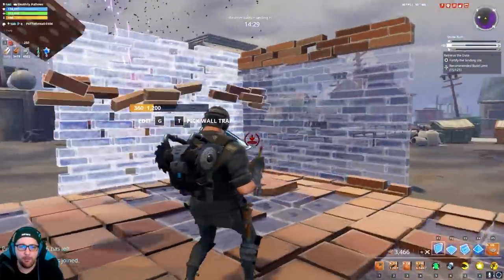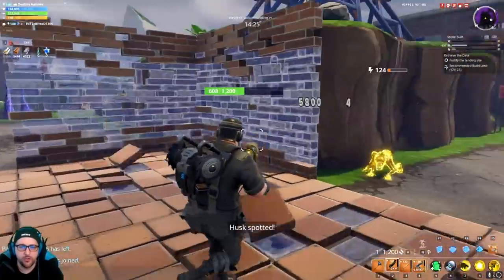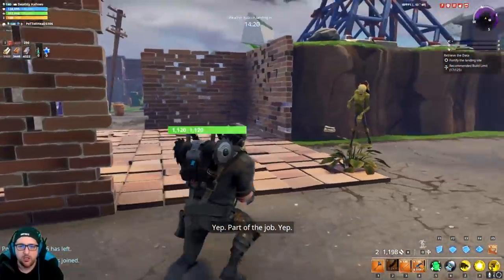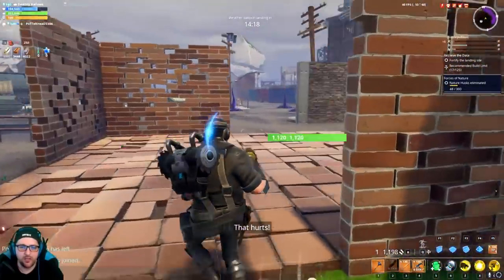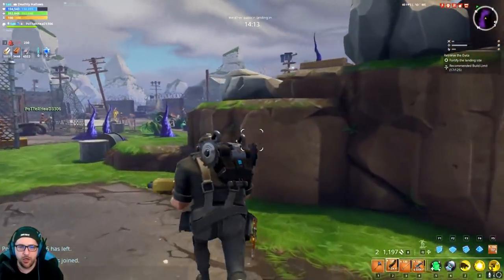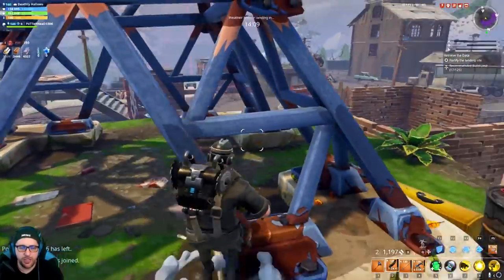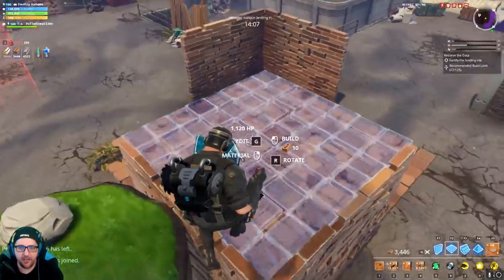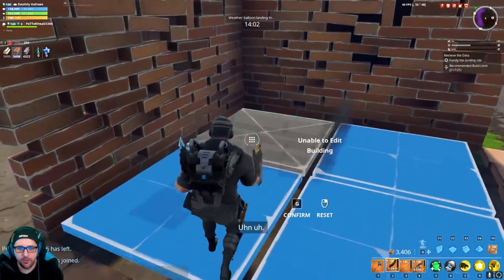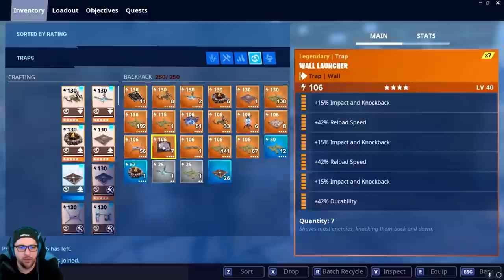If you follow the channel, you know about the diamond trap - this is it, and this is the trap tunnel we're going to use. We are on a complete diamond spawn, so they cannot come around this way and will be forced to come directly into this tunnel, which is perfect. We're going to make our trap tunnel - if you follow the channel you've seen this before, it's very common.